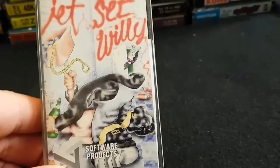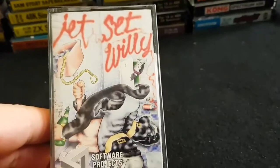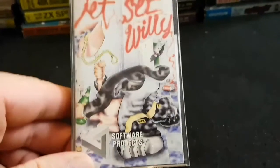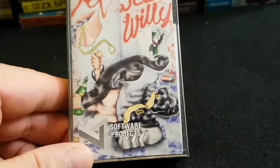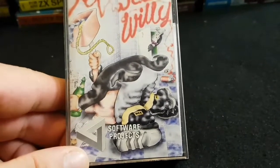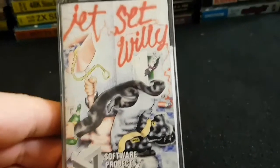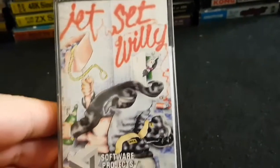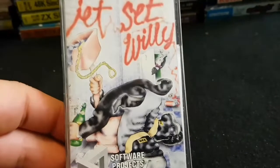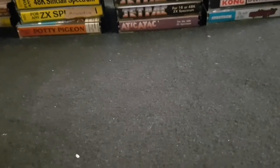Jet Set Willy — much the same but just a lot better. It wasn't screen by screen — you could actually scroll through screens on Jet Set Willy. It's a fantastic game. Look at the artwork — he's got his head down the toilet, he's pulling the flush, he's got some big work boots on. Back in the day you didn't really have much to go on when you bought your games — you just had the artwork, and generally you'd buy them off of the artwork.